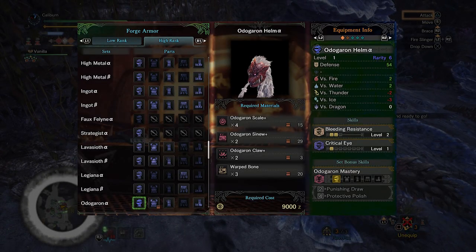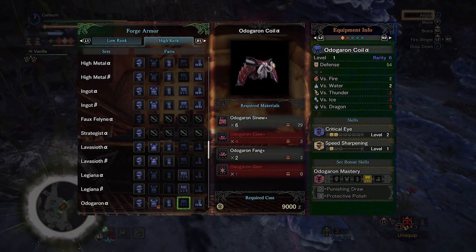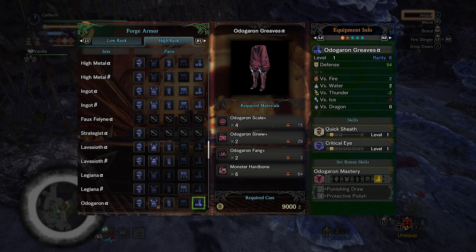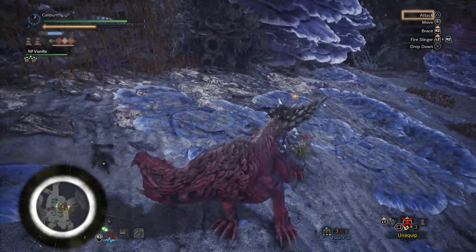Build the Headgear Alpha for Critical Eye, the Gloves for Constitution and Critical Eye, the Coil for Critical Eye and Speed Sharpening, and the Boots for Quick Sheath and Critical Eye. You'll want to pair this with a low rank Rathalos chest to maintain Weakness Exploit.